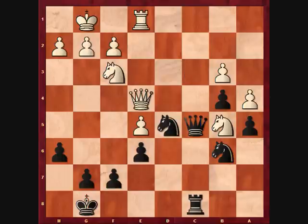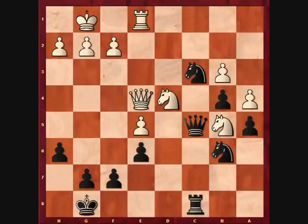In the game I played rook c8, knight fd4, and then I played knight c3. I think I only just noticed then that this was a very nice square for my knight, because it's protected several times by my other pawns. Plus, white can never attack this knight with a pawn, because all these pawns are too far advanced.